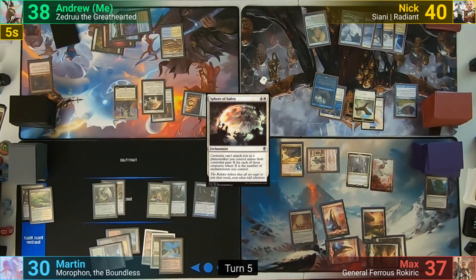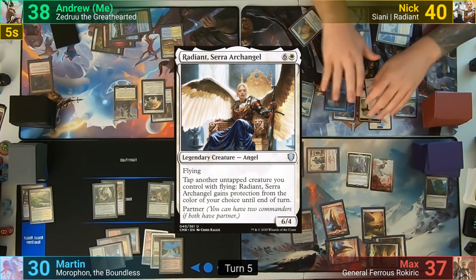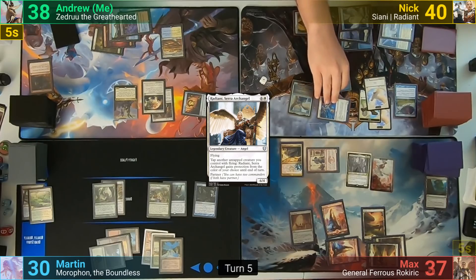Nick draws and plays an Island, making another Bird token. He then casts his other commander, Radiant Serra Archangel, as his one spell for turn. He swings the Angel and Sianni at Max for 10, scrys 2, keeps 1 on top and bottoms 1, then passes.